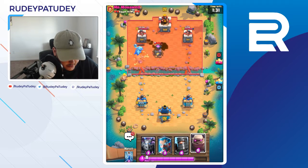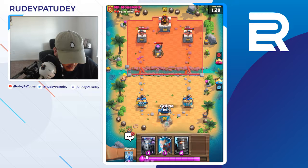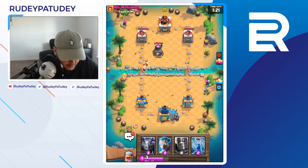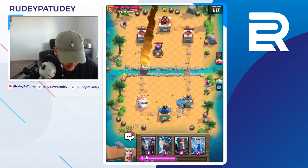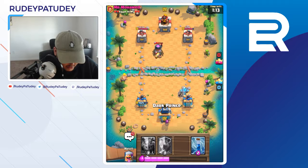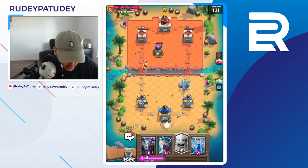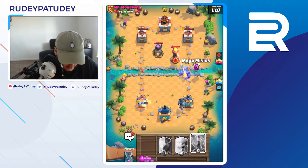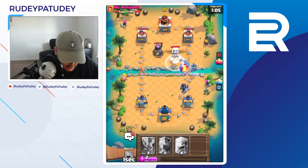All right, hopefully this next furnace will go down. We got a minute and a half to go. I'm gonna play another golem in the back — I'm just gonna leave these fire spirits be. Uh-oh, he's rocketing that side now. It's okay though, because now we're gonna go in with dark prince — he's gonna push our golem forward and we're gonna mega knight.